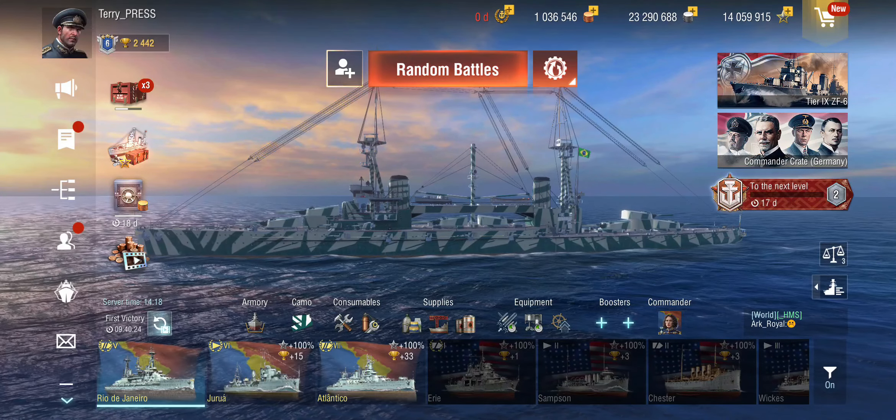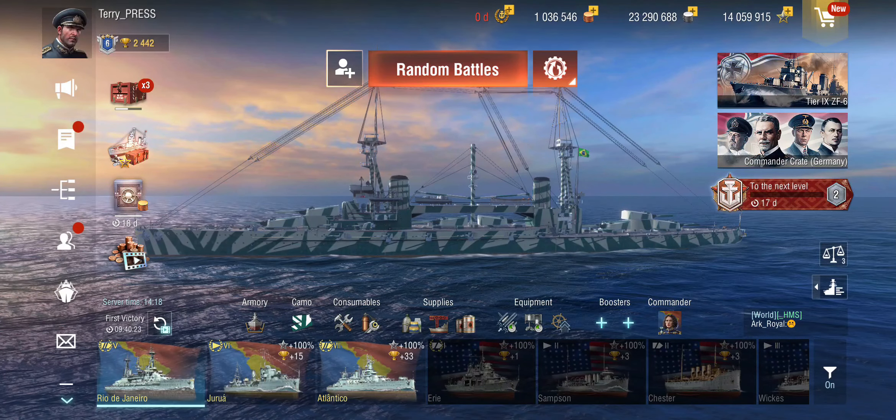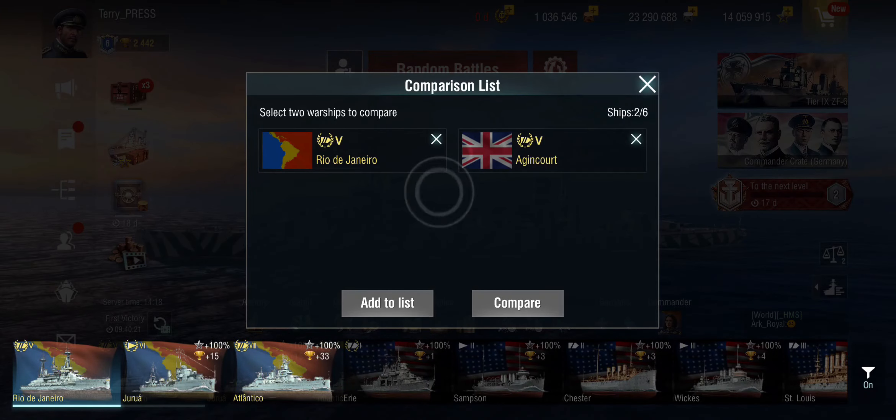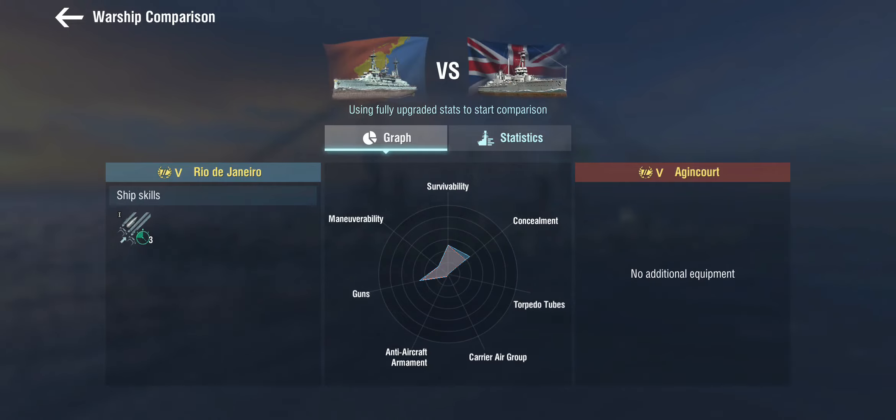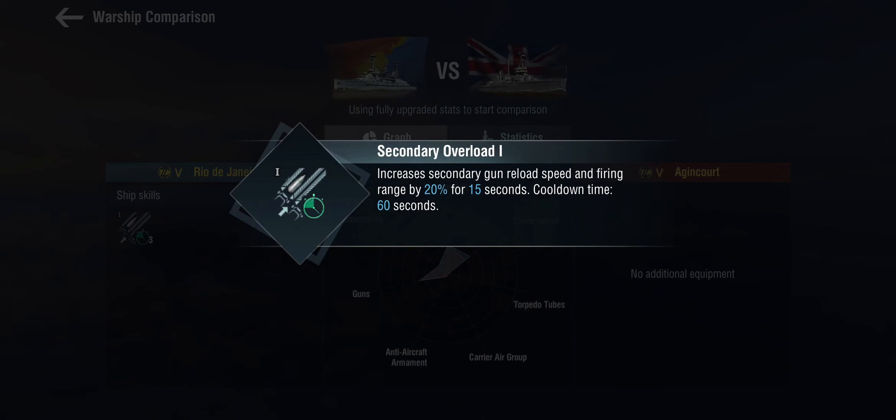Let's compare these two ships — the Rio and the Agincourt. The first thing we notice, and yes, this is a Brazilian battleship and we're starting to see a trend here: Secondary Overload at tier 5. We'll take it. It's a Secondary Overload 1, so you get 20% range and reload.